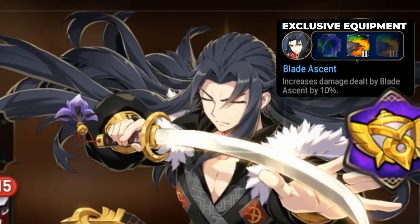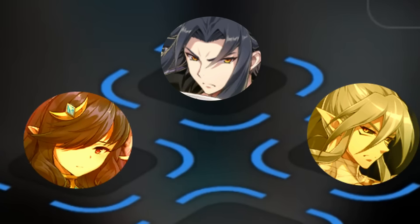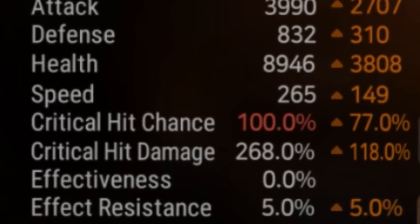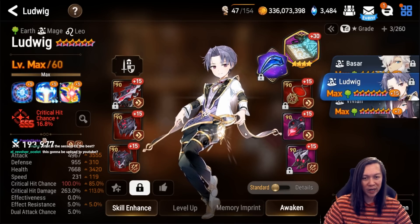Next we have Green Vildred — this is one of my favorite units lately because he also brings a speed imprint to the team, making everybody faster, and he packs a punch. My Vildred is on a similar utility setup because I like to crit Violets a lot. His gear is very similar to Landy's.